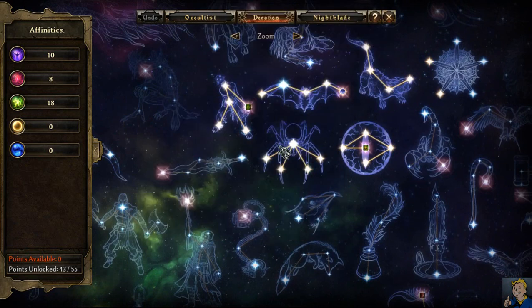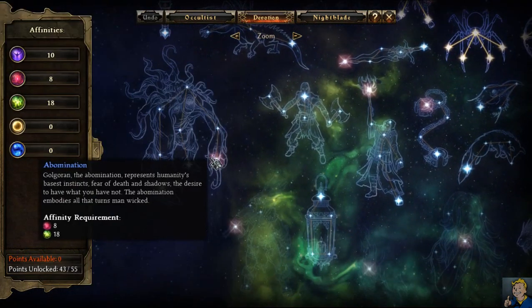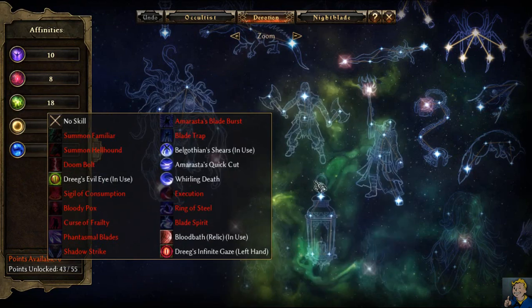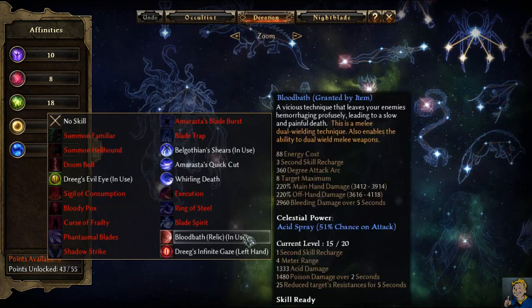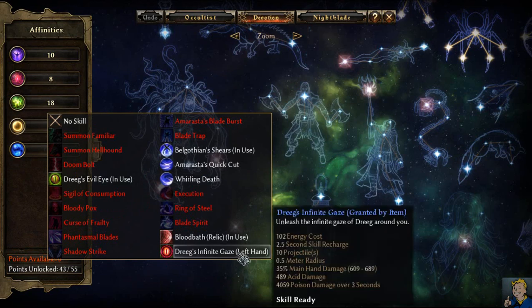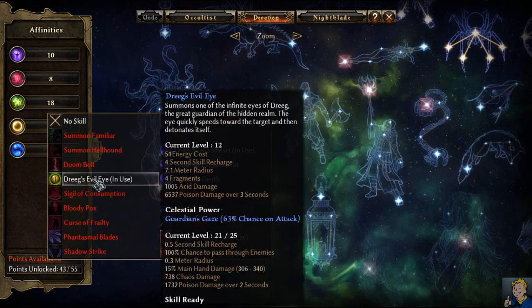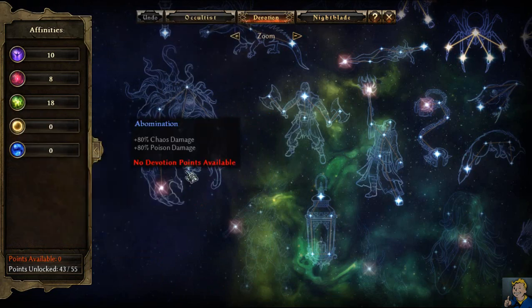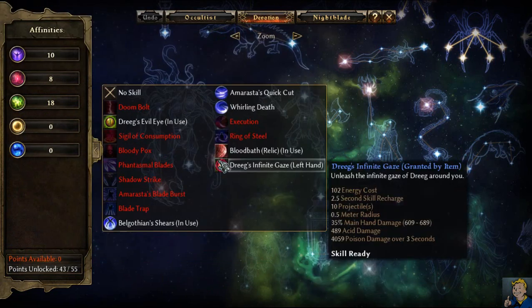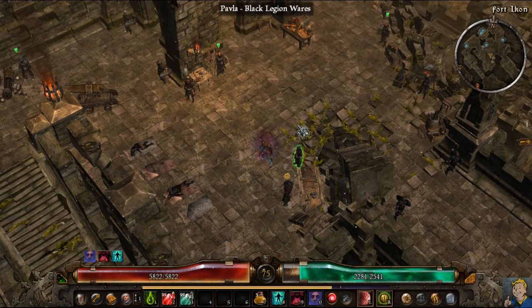After Affliction, go for the Bat and apply it to Belgothian's Shears so you can get health regen. Get the Rat and the Spider as well. Then as soon as you can, go for this big node and replace your two main abilities — Bloodbath and Dreeg's Evil Eye — with the abilities you gain from that node. I have Dreeg's Infinite Gaze but that doesn't matter. Replace those with the abilities from that devotion, and that's about it for this build.